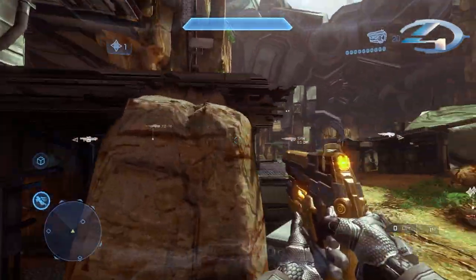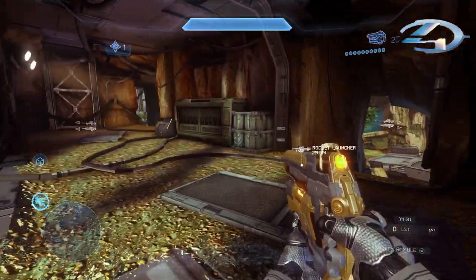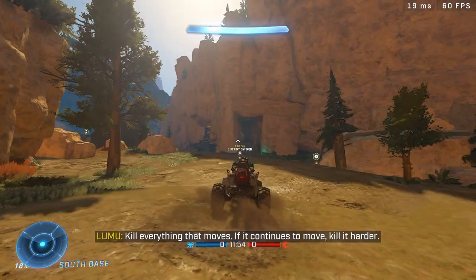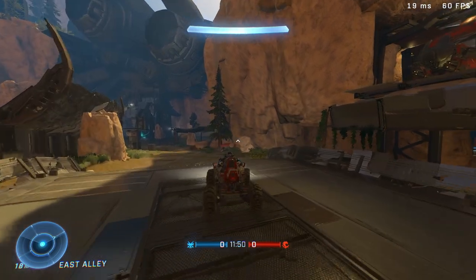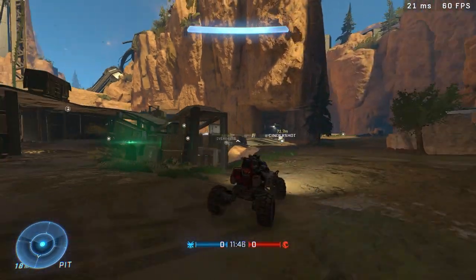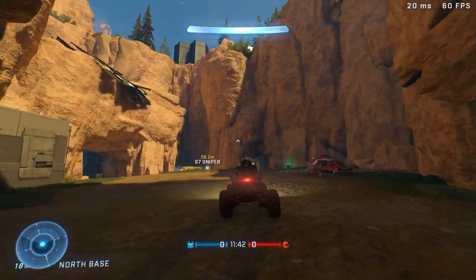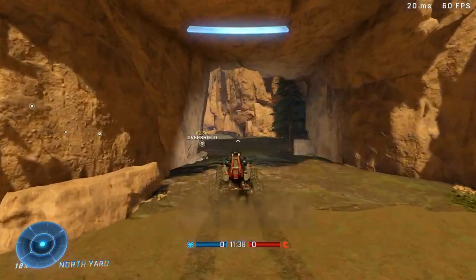The second map is Exiled, which is from Halo 4. In my opinion, this was the best BTB map in Halo 4. The map is located in a canyon where a UNSC ship — a giant one — ended up crashing. There's a bunch of rubble, scrap, and all the remains of the ship everywhere, and you just fight each other in this canyon. I really like the layout of this one.